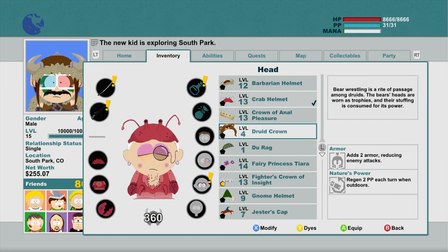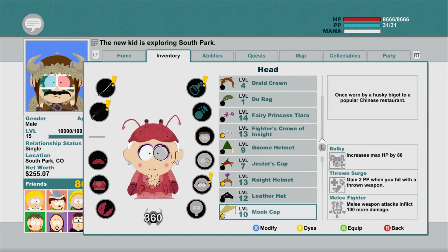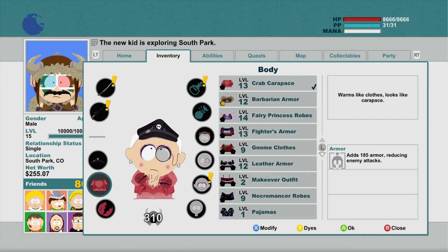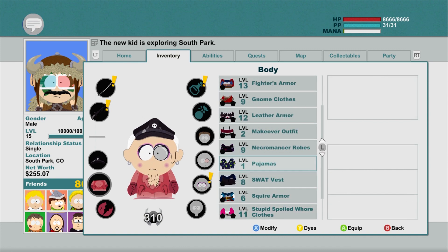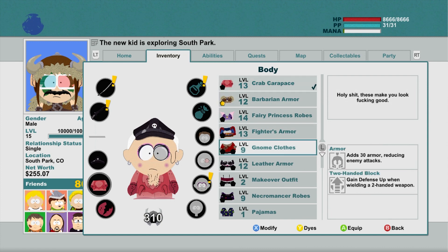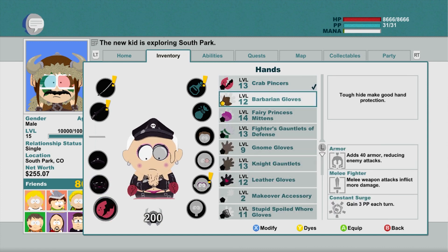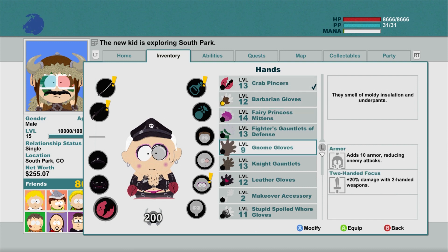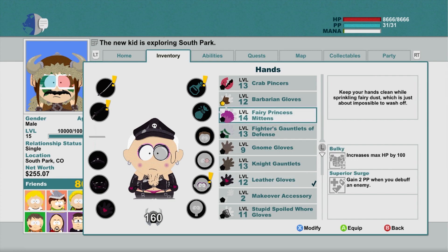You can also go with a gimp suit or the leather daddy vest — here we go with the leather armor. I kind of like how that looks with the crab hands actually. But like I said, what armor you choose affects how you perform in battle, so it's not always necessarily best to choose the one that looks the funniest.